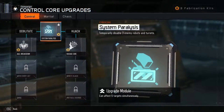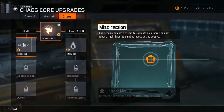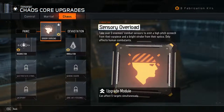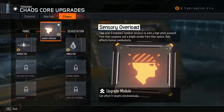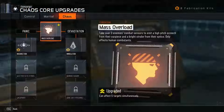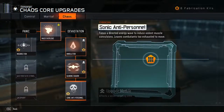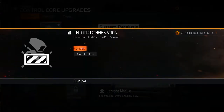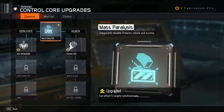What is this? System paralysis, control, martial, chaos. Only face human combatants. This is interesting — you get like perks and things. You might just get like all three of the base powers to use.